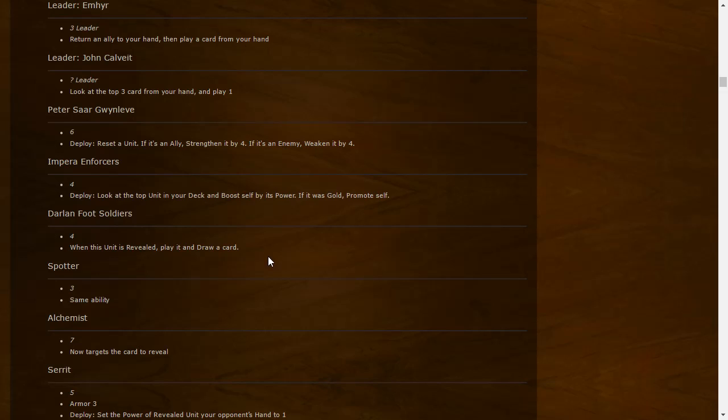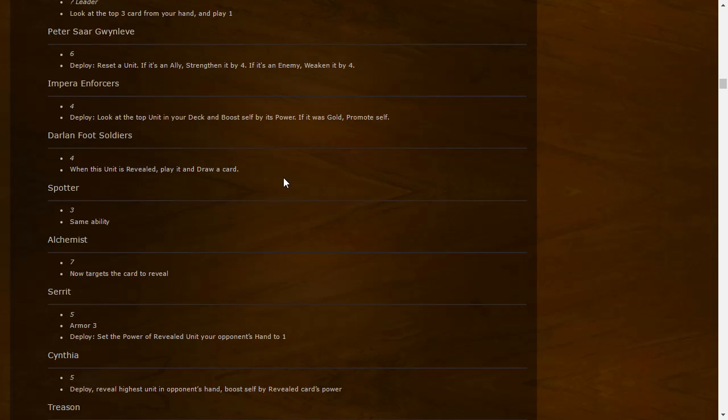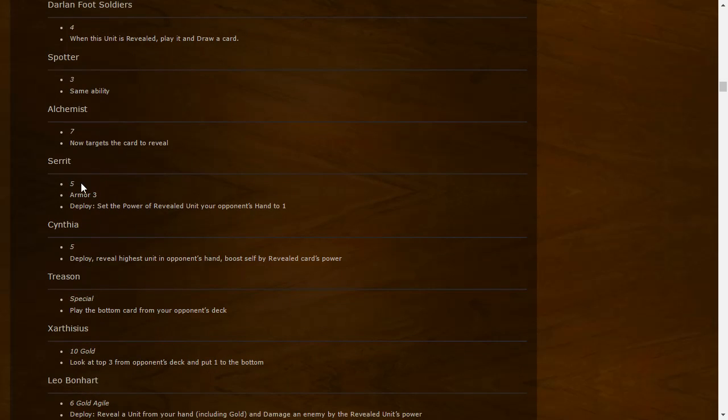Darlan Foot Soldier: when this unit is revealed, play it and draw a card — a bit like the Cragged Crate Warriors. Good synergy with the reveal mechanic. Spotters: unfortunately they're three-point Agile units now with the same ability — gaining plus one every time something gets revealed. They got even weaker. Alchemist: seven strength, now targets cards to reveal — probably lets you target their hand, which could be really important.